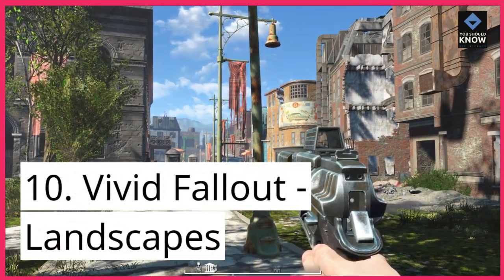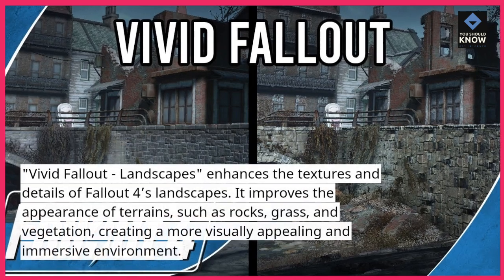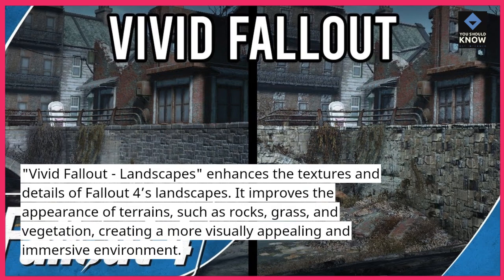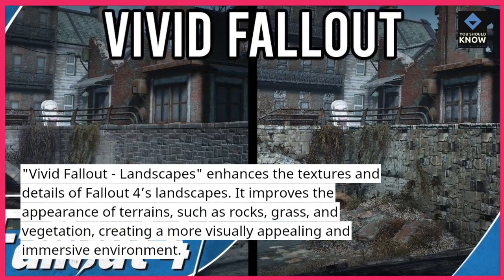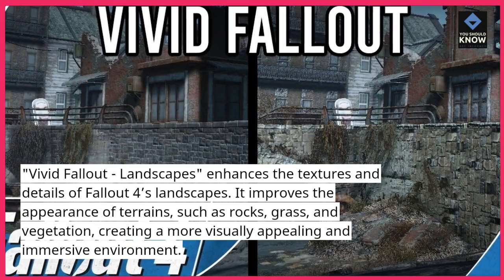10. Vivid Fallout Landscapes enhances the textures and details of Fallout 4's landscapes. It improves the appearance of terrains such as rocks, grass, and vegetation, creating a more visually appealing and immersive environment.